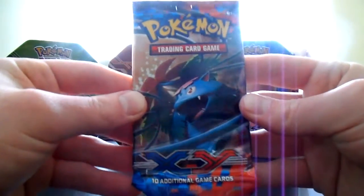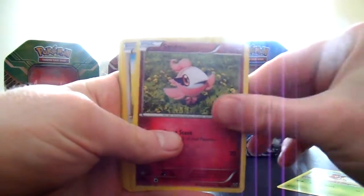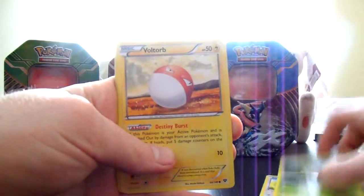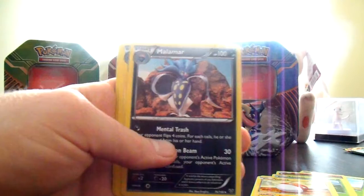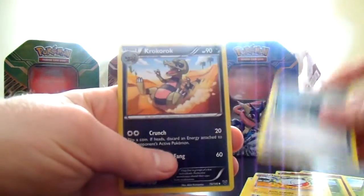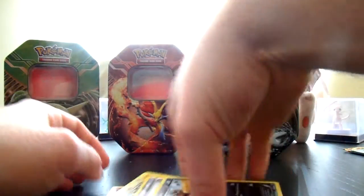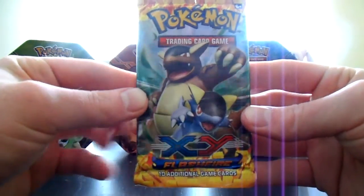Alright, two more packs. We've got X&Y: Ledian, Spritzy, Talo, Chespin, Voltorb, Grumpig Reverse, and a Malamar regular rare. Also Electrode, Roller Skates, Crocorrock, and Kangaskhan.